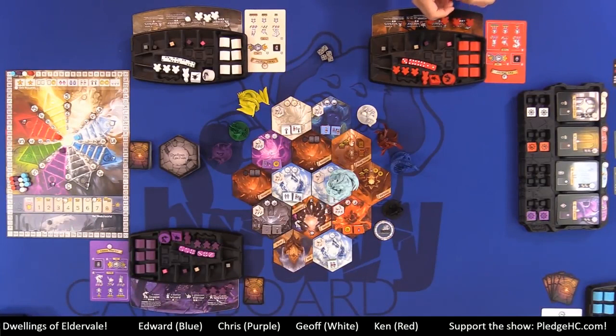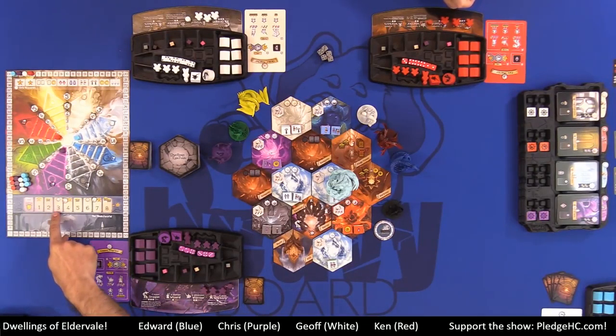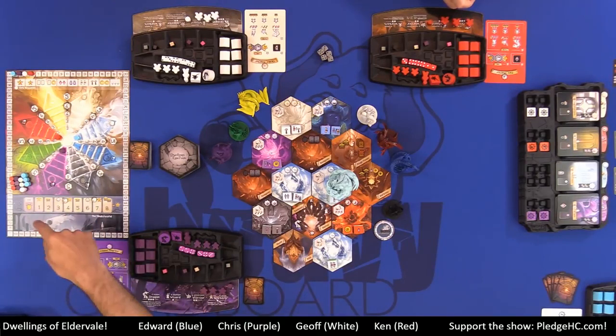Ironically, Jess isn't here, so we took green and yellow out of the game. Below the elemental power tracks, we have the glory track, and below that, we have the underworld.